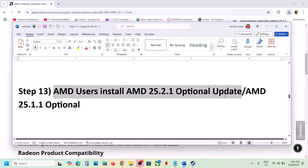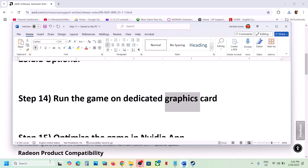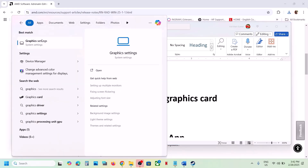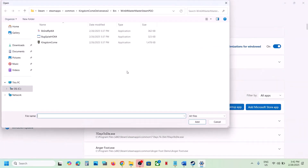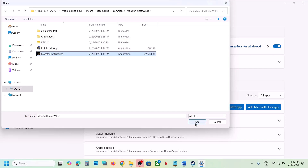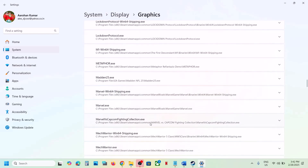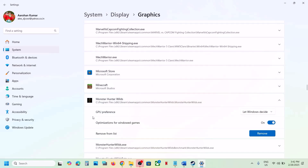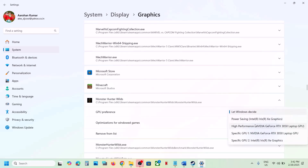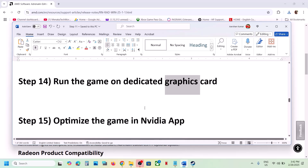The next step is to run the game on the dedicated graphics card. Type 'Graphics Settings' in the Windows search box, click on Graphics Settings, then click 'Add desktop app'. Go to the game installation folder, open the game folder, select the game EXE file, and click Add. Once the game is added, scroll down, find the game in the list, click on it, set GPU Preference to 'High Performance' — you'll see your graphics card listed — then launch the game and check.